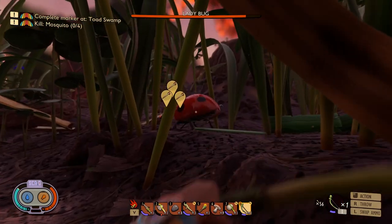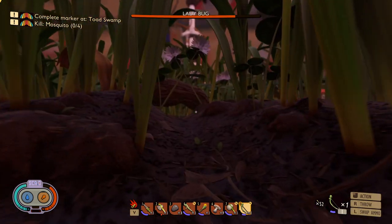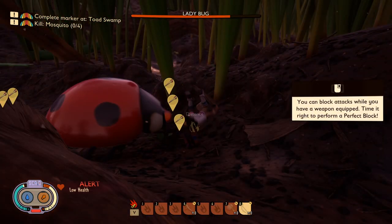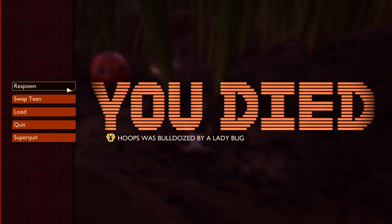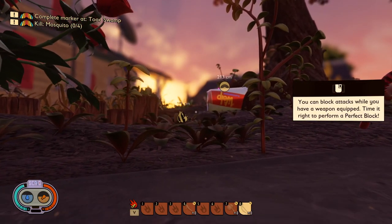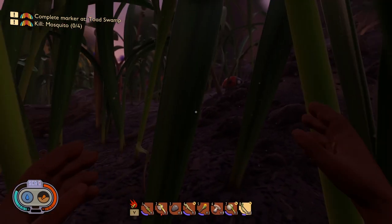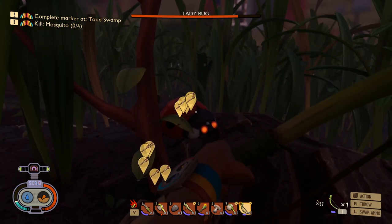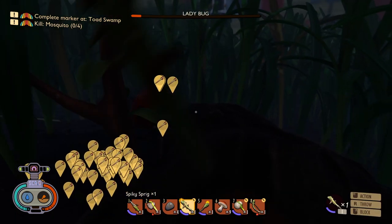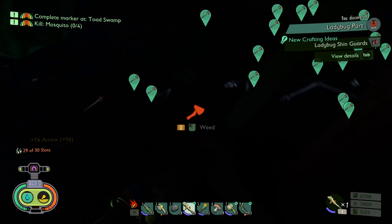We found a ladybug! Me and an ant are both going at it at the same time. One hit kill — apparently ladybugs are one hit kill! We definitely need to go after them from a distance, like up on something. I'll learn my lesson. He looks like he's kind of stuck, which might work out well for us. I have no more arrows but we did it — we took care of the ladybug! We need to make more arrows than this.